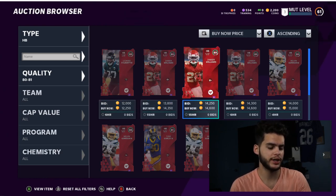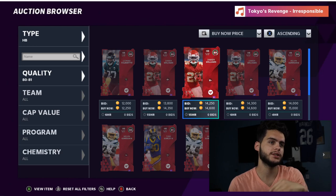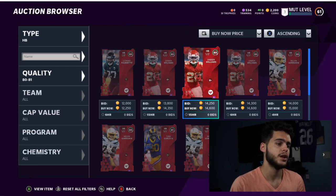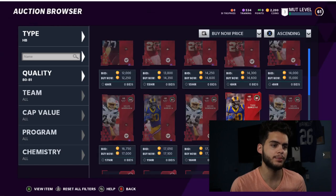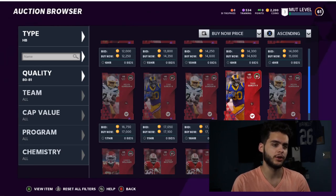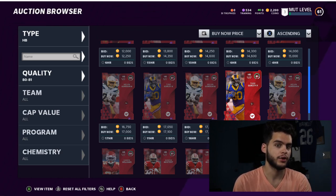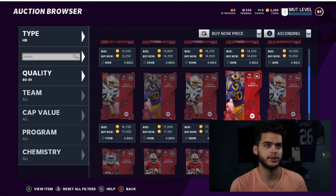A Power Pass, for those who don't know, is the purple card. What it does is allow you to put in your purple card and essentially evolve it like an evolution card — you toss the elite and you're able to expand the stats of that card beyond what it was, then put abilities on it. So this Power Pass essentially lets you skip buying the elite.